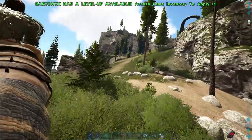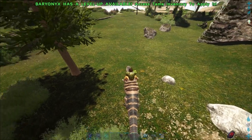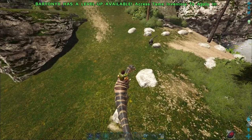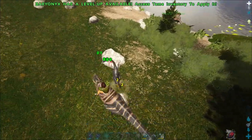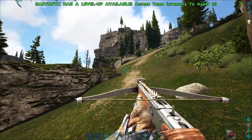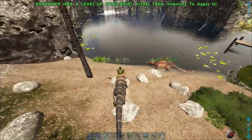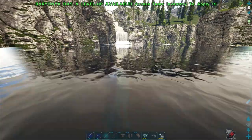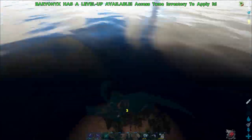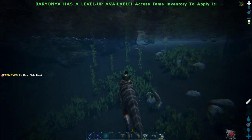Now let's get to his abilities. First of all, he has a normal bite — just his primary attack. Then on crouch, he has the small howl, which doesn't affect anything — it's fully useless. You can also use weapons while riding him, which is very nice if you want to tame or knock out other creatures. You can also go into the water and press right mouse button to stun smaller dinos in the water — this only works in the water, by the way.